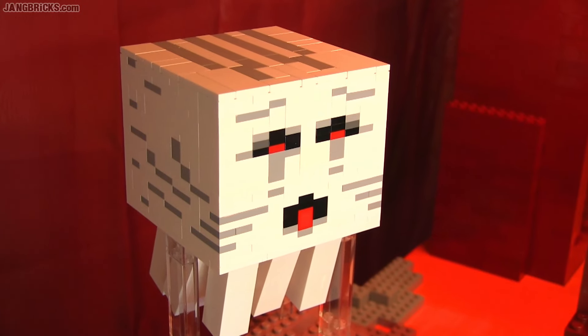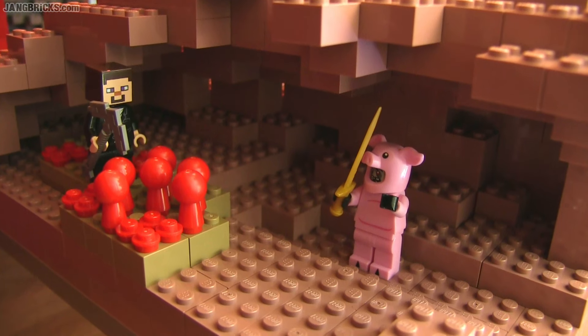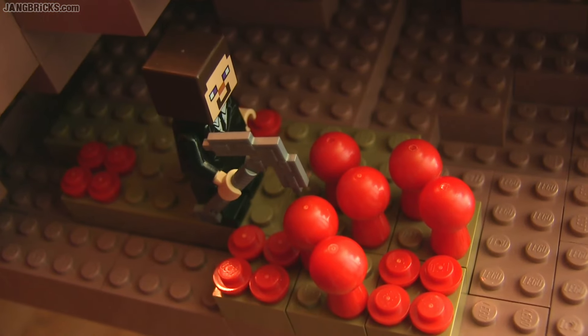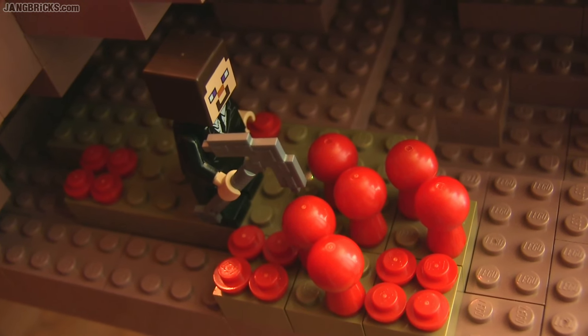This is approximately done to actual minifigure scale. Beneath the ghast is a cave with a suit-and-tie Steve who's harvesting away at some nice juicy ripe nether warts — obviously a modded server because this isn't inside of a fortress.